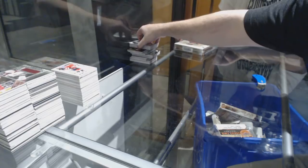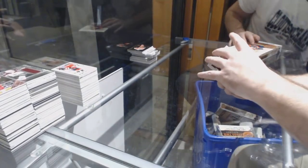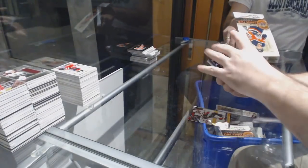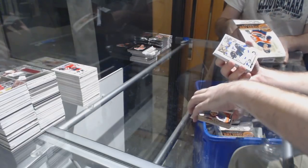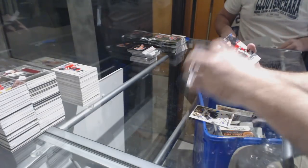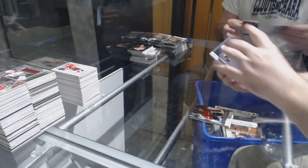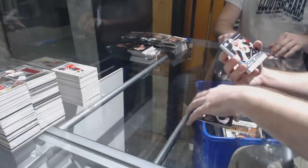Holy moly, this case keeps giving. One of one — and this one is the magenta printing plate, Gabriel Landeskog. Wow! Anton Lindholm Young Guns for the Avalanche. Canvas of Derek McKenzie for the Panthers. Andreas Borgman for the Maple Leafs portraits. Nolan Patrick Marquee Rookie Rainbow for the Flyers. Canvas of Tyler Ennis for the Wild. Mike Vecchione for the Philadelphia Flyers Young Guns. Retro of Shattenkirk for the Rangers. Madison Bowie for the Capitals OPG.